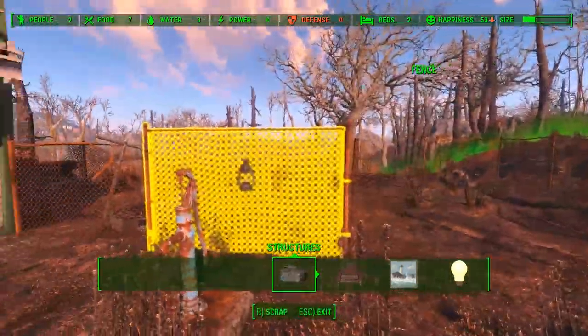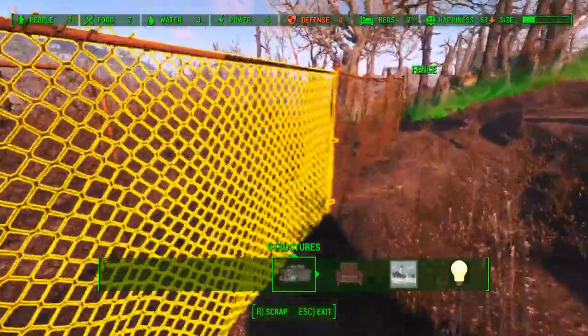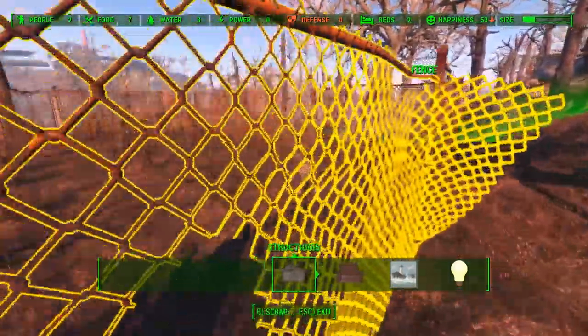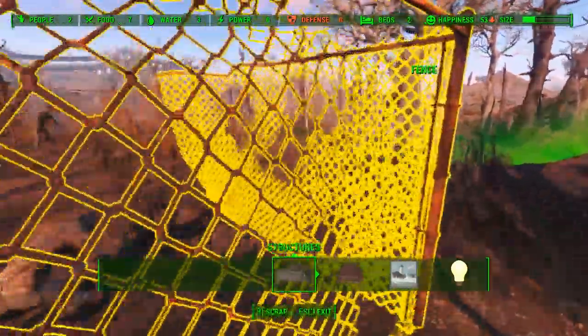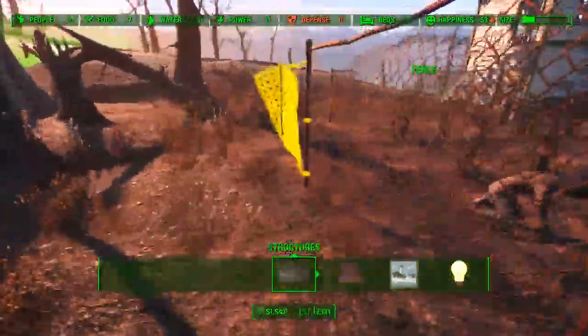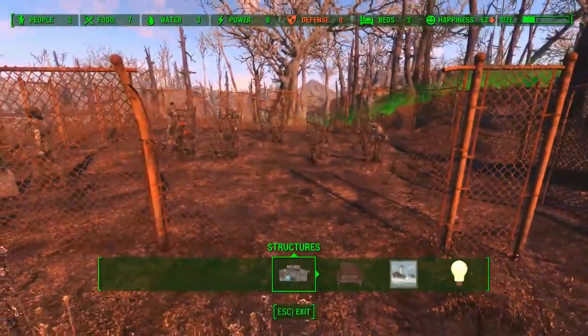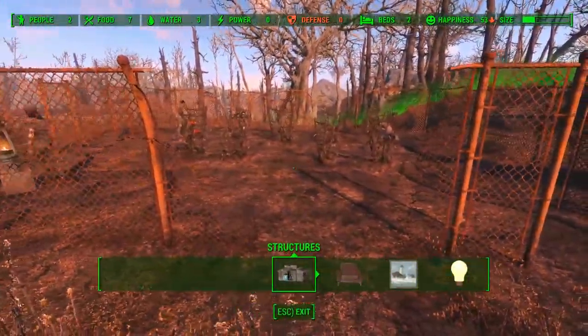Now, in a settlement like Oberland here, you might be tempted to rip down these chain-link fences for steel, but I would recommend against it, as they provide a sort of man-made, pre-apocalyptic barrier to the settlers and the plants within. What we want to build is here under Structures, Wood, Prefabs, and the very first one — a floor and roof with four supporting columns.